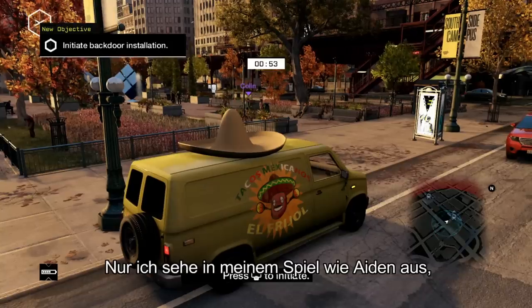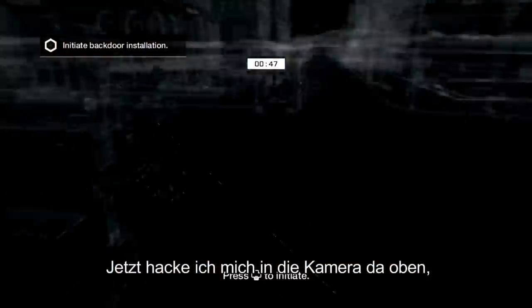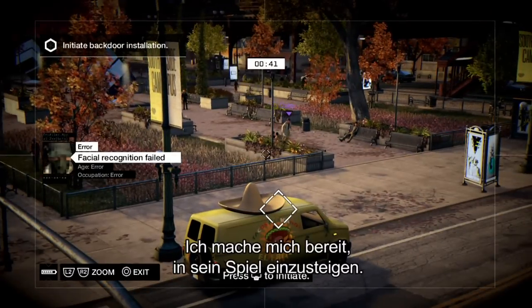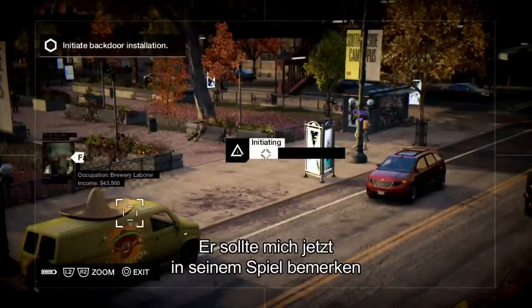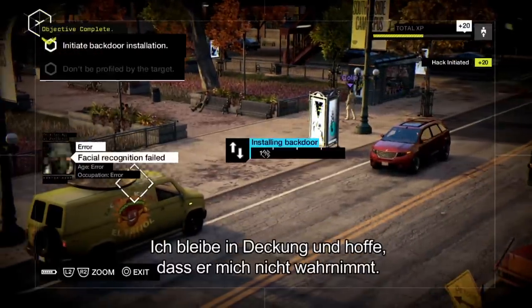Only I look like Aiden in my game, and of course Colin looks like Aiden in his game. Now I'm going to hack into that camera up there and get a better view of the situation. So there's Colin again. I'm going to get ready to hack into his game now. He should be aware of my presence in his game at this moment, so he's going to start looking for me. So I'm going to stay put and hope he doesn't notice me.